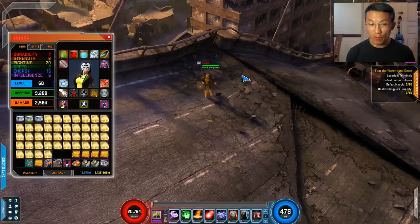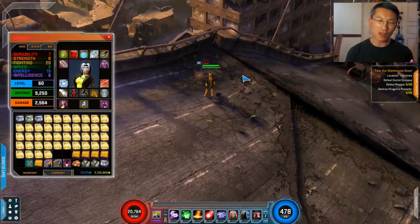Tip number one: play your level 60 heroes. Some of these tips are obvious, but they're worth sharing. If you don't play your level 60 hero, level 60 gear will not drop. Most items that drop are for your hero. If you're not playing a level 60 hero, you will not get level 60 items.